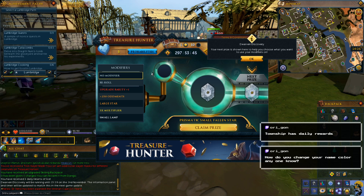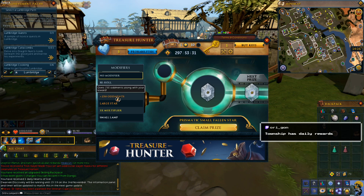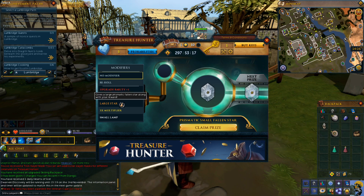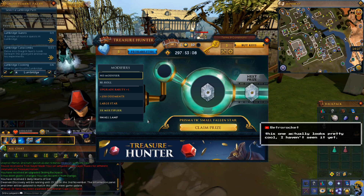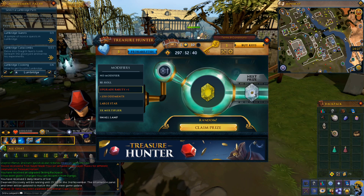Your next prize is shown here to help you choose what you want to use your modifier on. I can use a modifier to get one of these other things here — oddments, upgrade to rarity, a prismatic fallen star, a small lamp. I have no idea which one I should pick or why, but let's just try to upgrade to rarity. It's going to turn it into a yellow one, and then I can claim the prize.